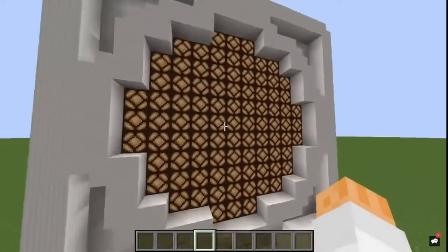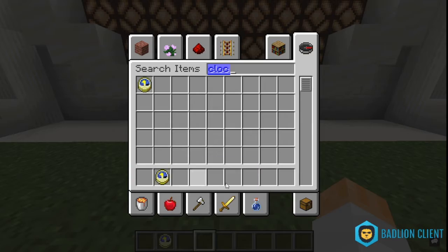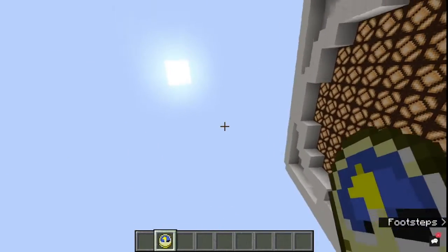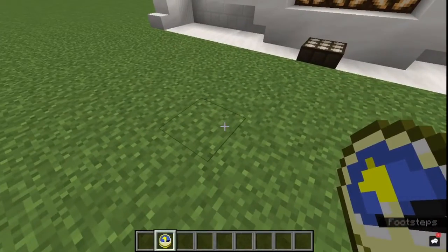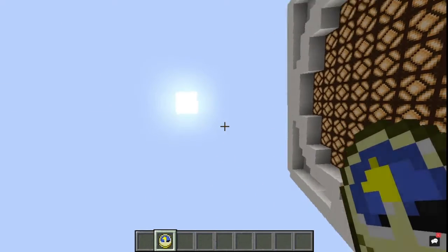I'm surprised I didn't think about this earlier, but you know you have those little clock things in Minecraft that show what time of day it is? I guess it is pretty accurate if you face this way. This thing is super accurate in that it gets all the way around, so if the sun's directly up, it'll face directly up.